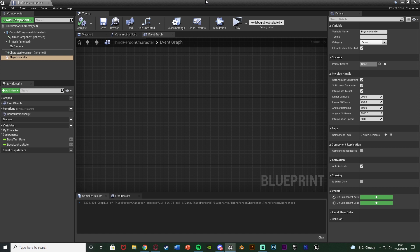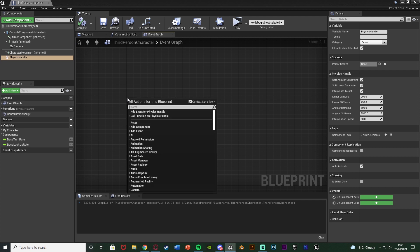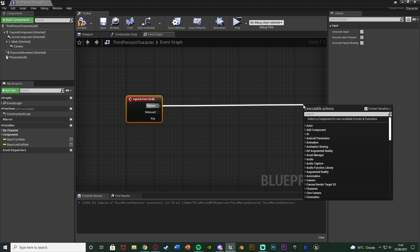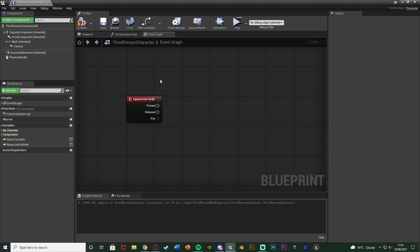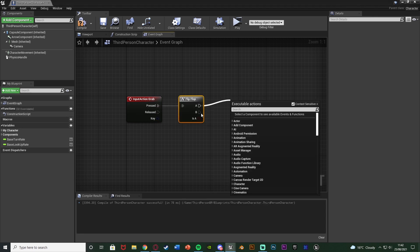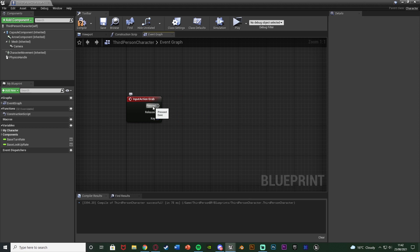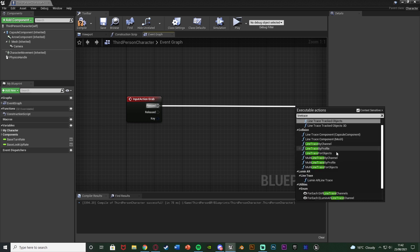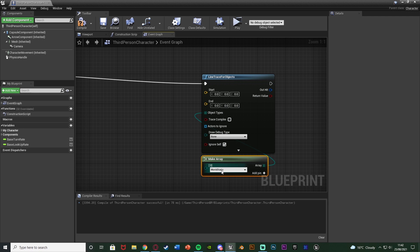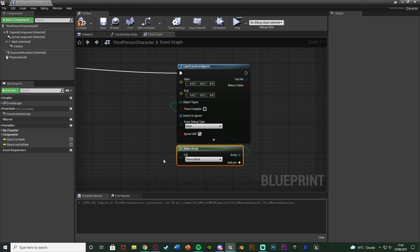Now let's set up the actual code for grabbing something. Find some empty space, right-click and get the action mapping we just made — mine is named 'grab'. Out of Pressed, we're going to get a Line Trace for Objects. The reason we're doing a line trace for objects is we can come out of Object Types, get Make Array, and change this to Physics Body. So this line trace will only work if physics has been simulated — we can't grab a wall; it has to have physics enabled, i.e. it's ragdolling.